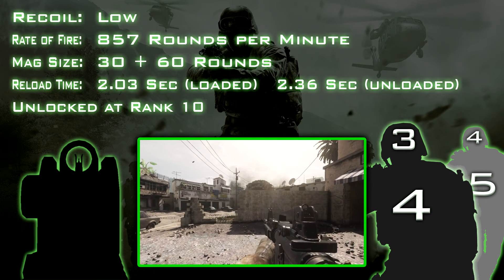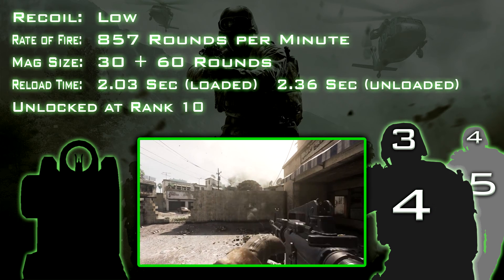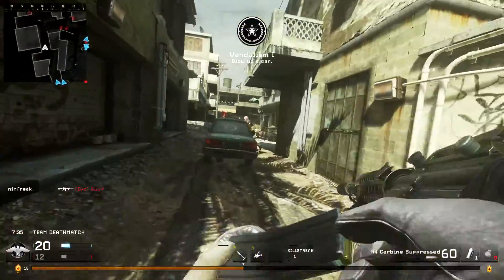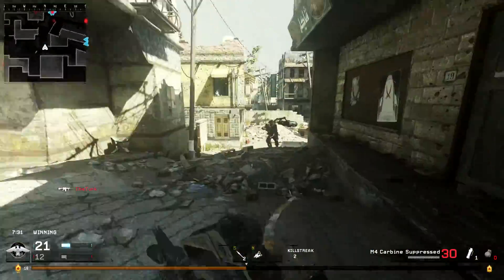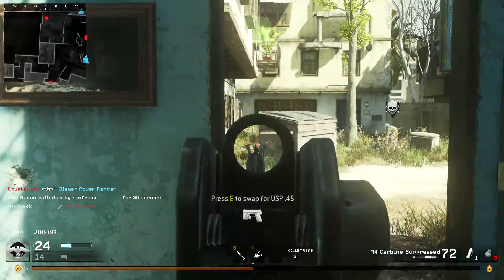In game, this is reflected by low recoil and medium damage. With 857 democracies per minute, this weapon makes sure that you bring peace and freedom to your foes. If you go for the head, you will need 3-4 shots to neutralize your target. If you play it safe and aim for the body, you will need 4-5 shots to make sure that your enemy stays down.